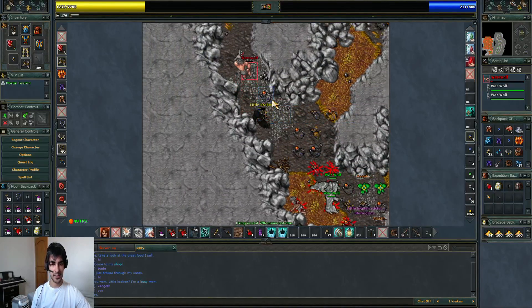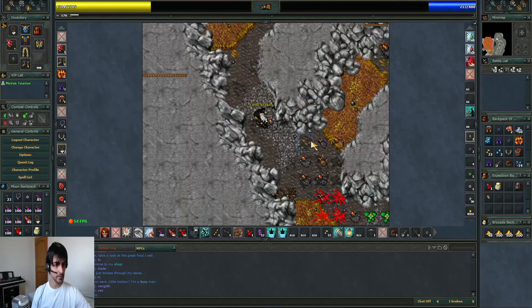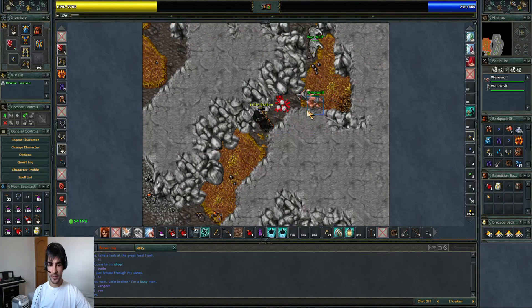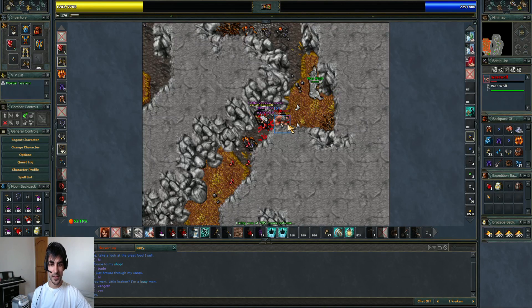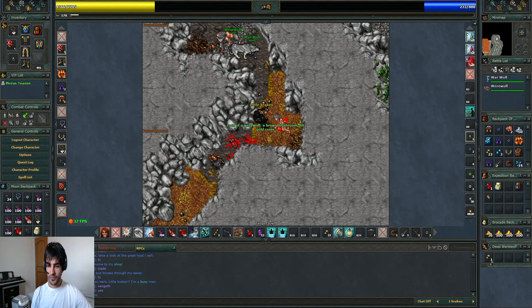You will see that a level 100, or perhaps even 90, could do the same as I do without having a lot of waste. So a level 100 could hunt here very easily without much waste. As you can see, I don't even use a lot of healing — I just use Utura, and sometimes Exura Gran to help a bit. If you control the werewolves one by one, I think you won't have any problem.